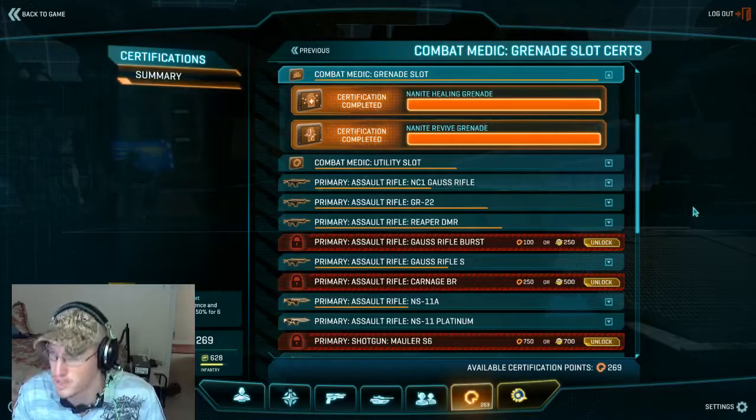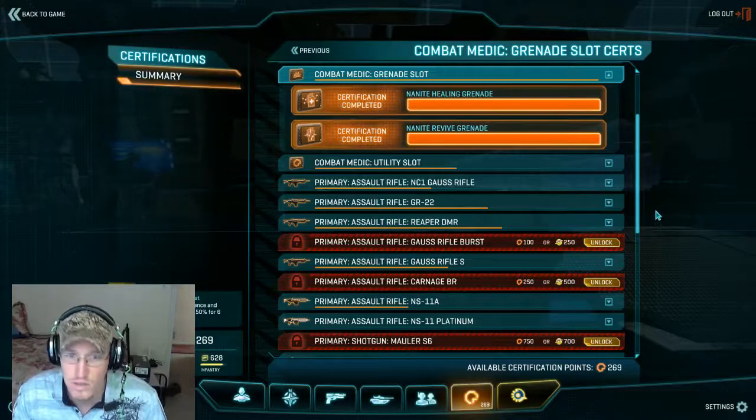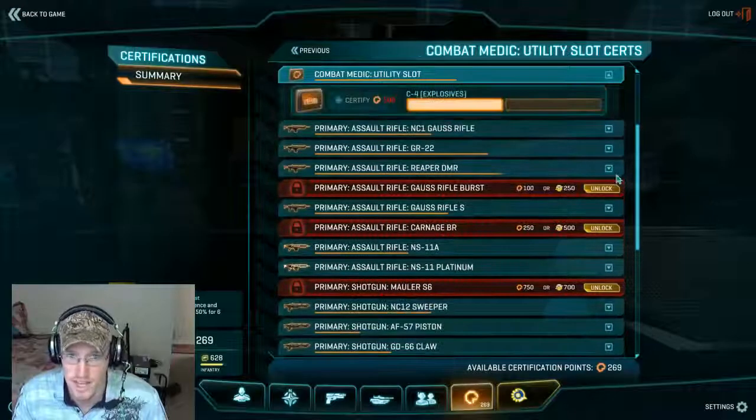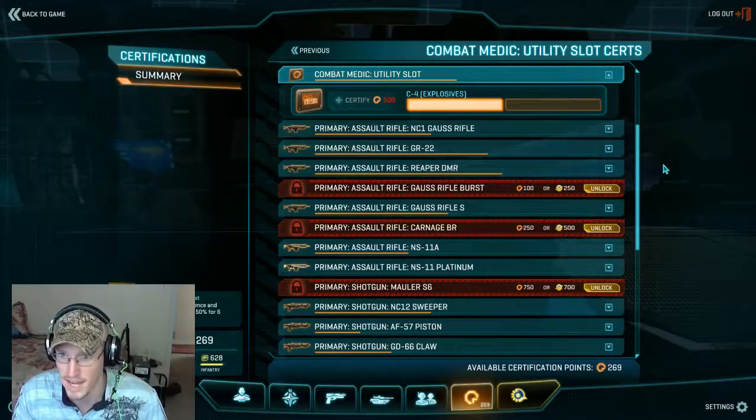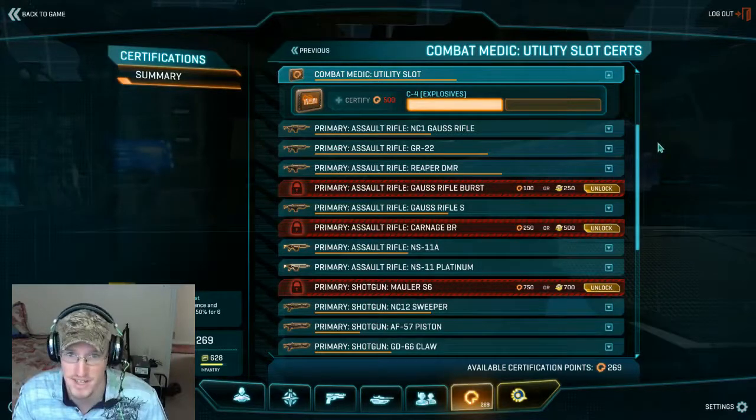You should be running about two medics per squad. It comes down to individual play style. In the utility slot, I only have one rank in C4 because it's actually kind of useful — especially if you end up being the last guy alive and all that's left is one MAX. You can just drop it down, kill that MAX, and go res your squad.